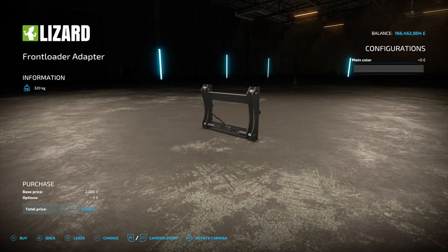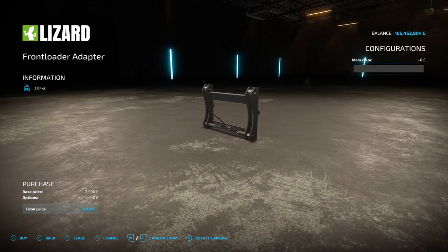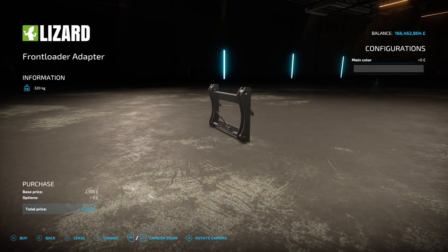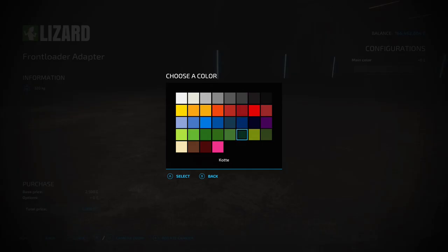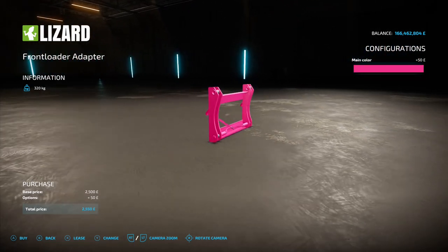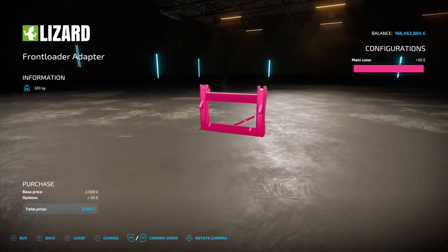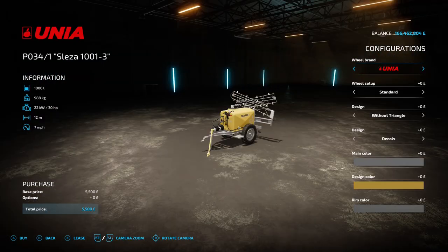Next up is Front Loader Adapter to Wheel Loader, this is by Slagmon. 3.06 megabyte on the download. You're going to find this under miscellaneous. It's going to cost you two and a half grand to buy. As the name suggests, this allows you to use wheel loader tools on a front loader on your tractor. The only option you've got is to change the main color. Front loaders don't have the biggest tools, but you get a wheel loader one on the front of your tractor — you might need a bit of weight on the back though.